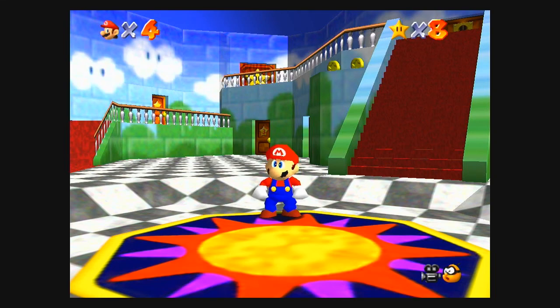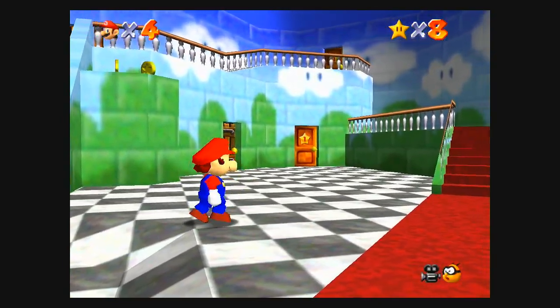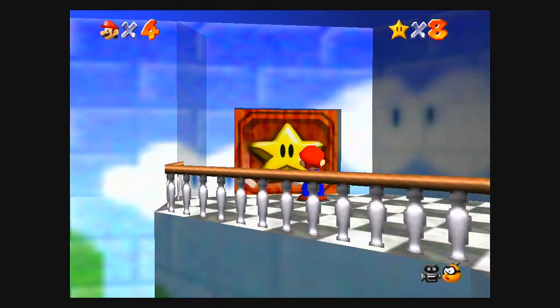Hello, and welcome back to another episode of Super Mario 64. Last time we did Kukul Mountain and Jolly Roger Bay. Today, since we have 8 Power Stars, we're now gonna do the Big Star Door and fight Bowser.